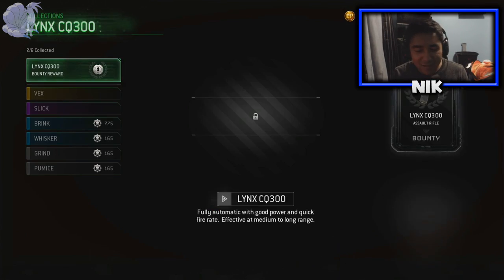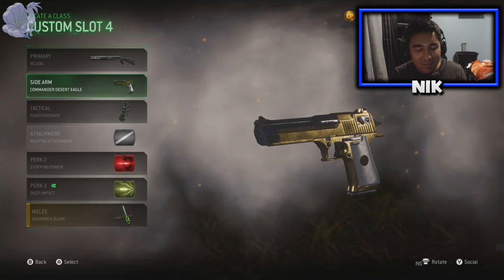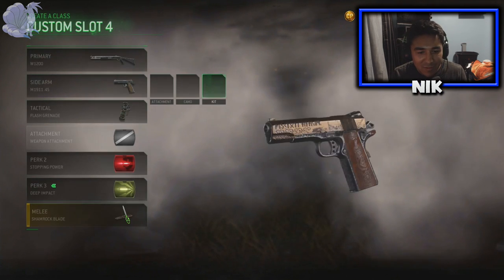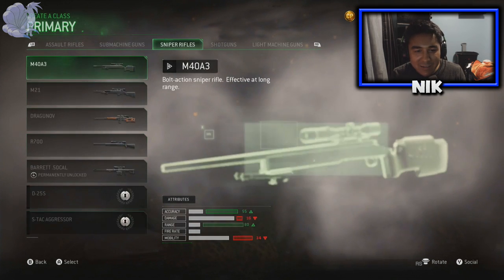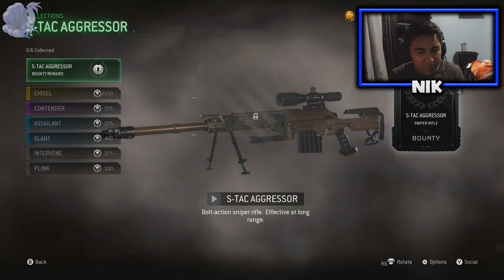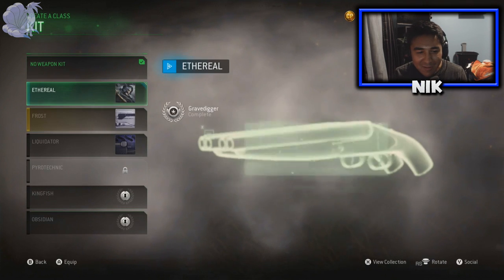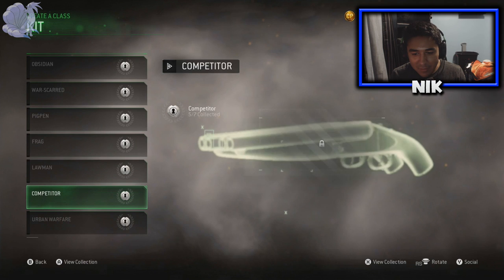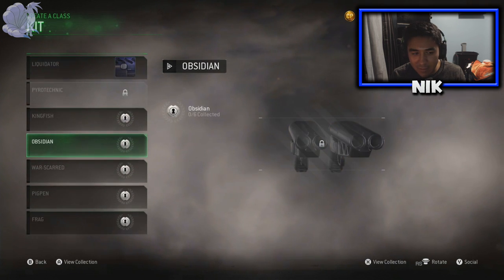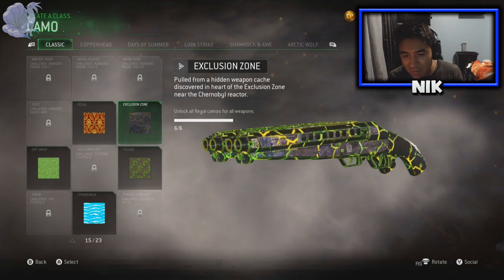Your boy got the Rangers! And I got the epic for the Lynx - so I have the epic and if I play this game enough I can get the Lynx, that's pretty sick. I really want to say my thing for Spec Ops - look at Spec Ops, it just looks amazing. But I'm so happy I finally got the Rangers. They look exactly like Liquidator now that I think about it, but it's all good.